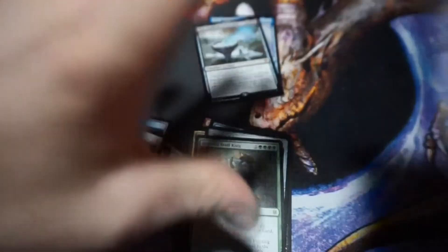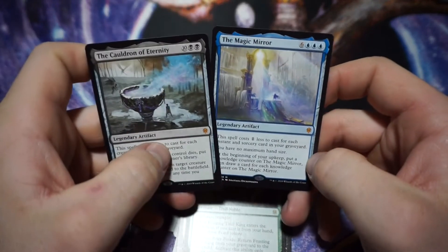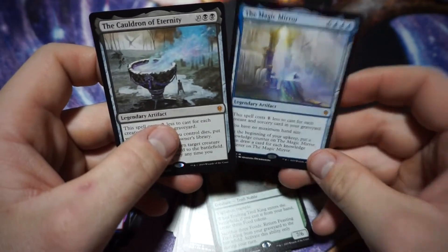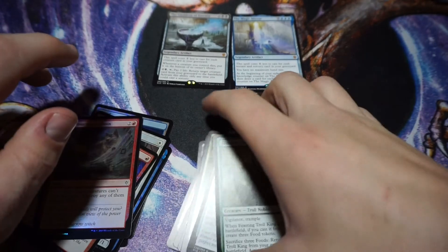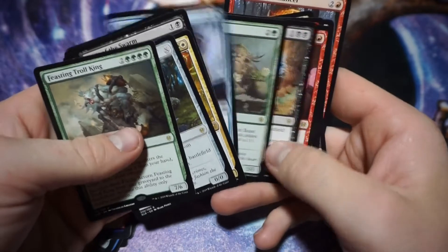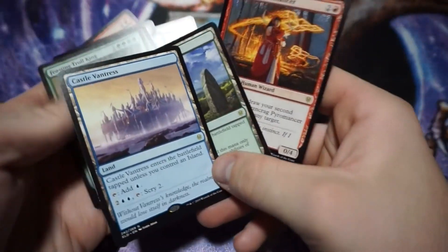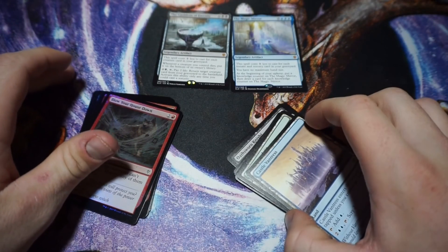That is it for today's opening. We did get two mythics, so better than the last opening quantity-wise. I don't know the prices on either of them, so price-wise I have no clue how we did. Definitely some cool cards that I have not opened before — I skipped this set when it came out. I kind of wish I didn't. Those two castle lands are awesome — I already have them but it's always good to have duplicates for multiple decks. Thank you for stopping by and cracking some packs with me, I'll catch you on the next episode.